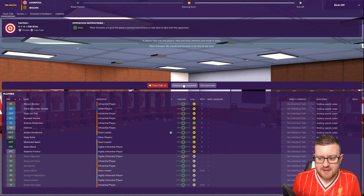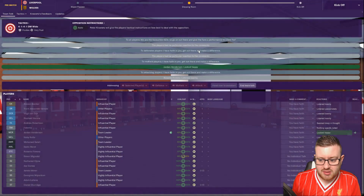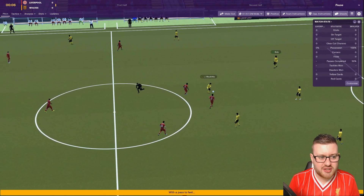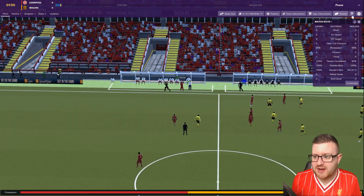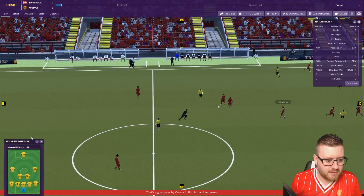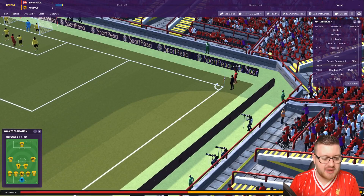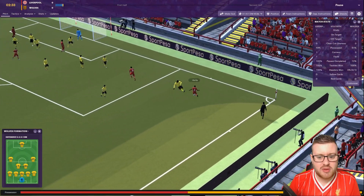We've got a second chance today against Wolves. We've been told they're going to play very defensive, so we're going to keep it on control for now — we can always mix it up if need be. I'm going to tell the team I have faith in them. Only Jordan Henderson is listening to the team talk — maybe it's been patched and it's not as good as before. We're going to get the game underway. I want to see the Wolves formation — there we go. They've got five at the back, two defensive midfielders, a winger and a striker — they are playing very defensive.